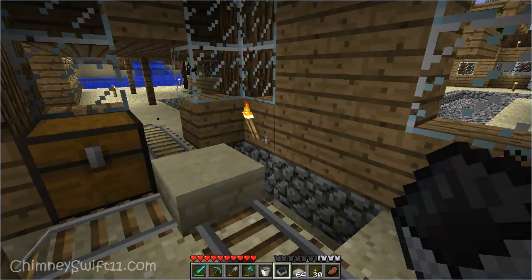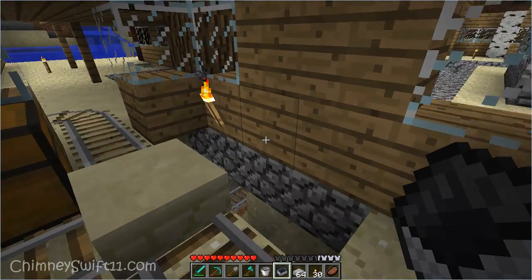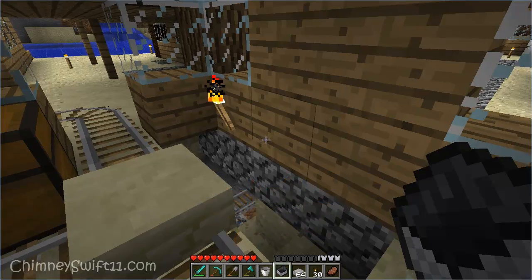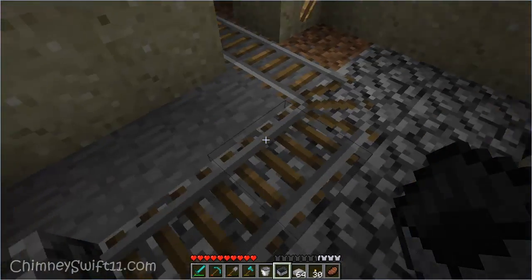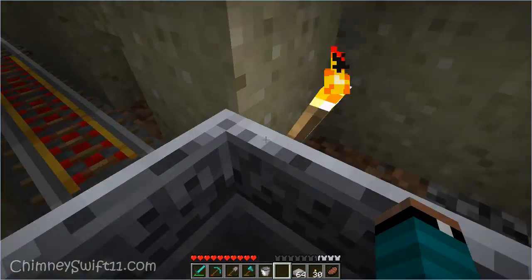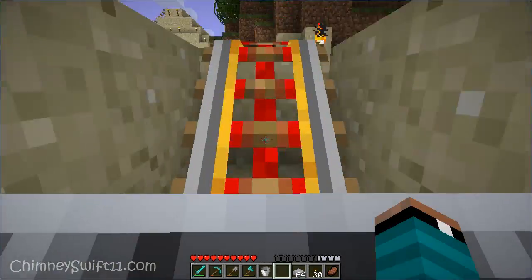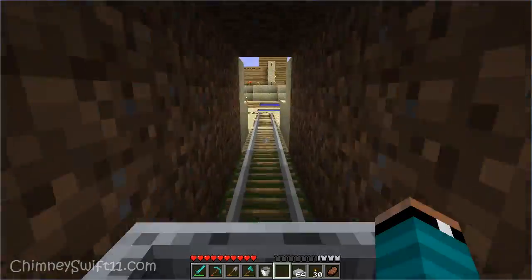Hey guys, it's Jimmy Swift here from JimmySwift11.com and this is episode 89 of the Minecraft Files. Today's user request comes from TPX JeepersX, and they wanted me to build a canopy on top of the hot tub. So we're going to go over to the hot tub and we're going to build a canopy.